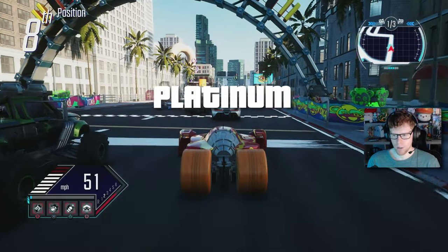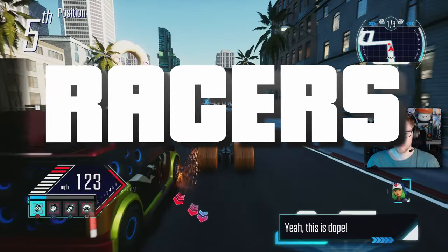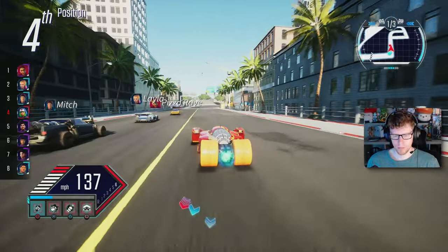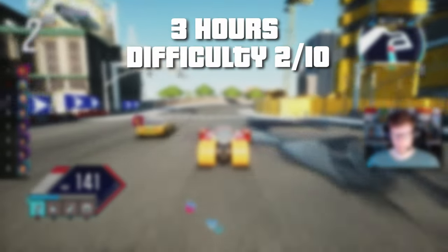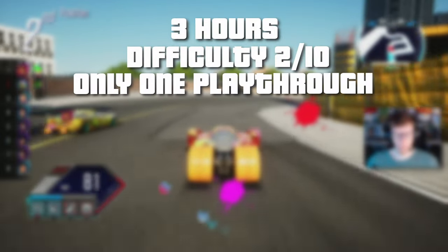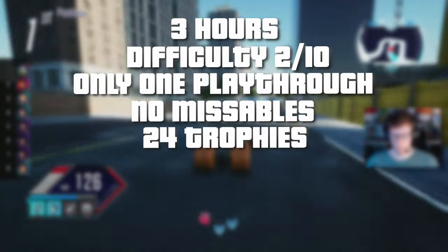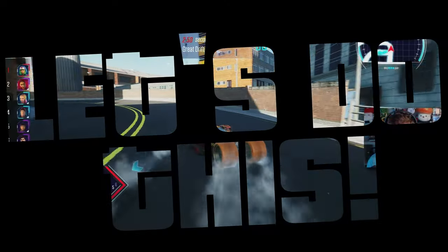Welcome to another Platinum Journey. This time we're going to be taking on Fast and Furious Spy Races. This one should be a pretty quick one — the timer says it should only take 3 hours, difficulty says it's a 2 out of 10, only 1 playthrough, no missables, and I think it was 24 trophies. So with that said, let's do this.